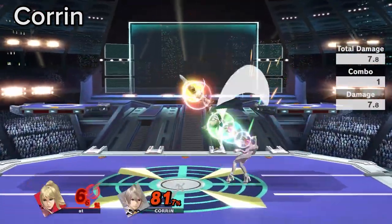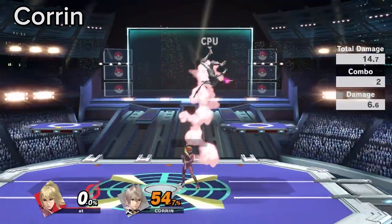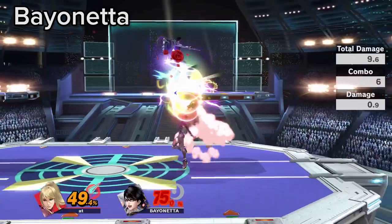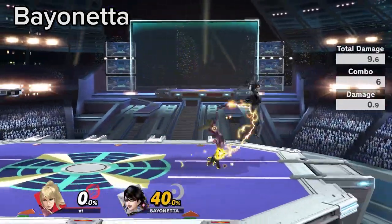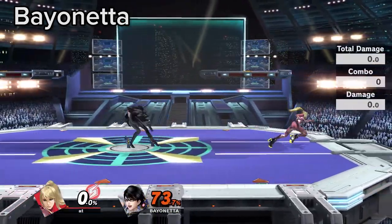When you get in advantage vs Corrin, transition into horizontal punishes due to her Nair being a very strong tool for landing and reversals. Bayonetta's ABK is a very strong anti-air tool, but it does not hit Zare if she crouches in neutral, and Bayonetta must commit to slower, more reactable options.